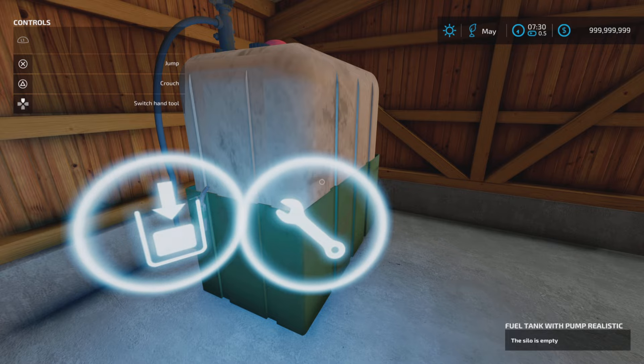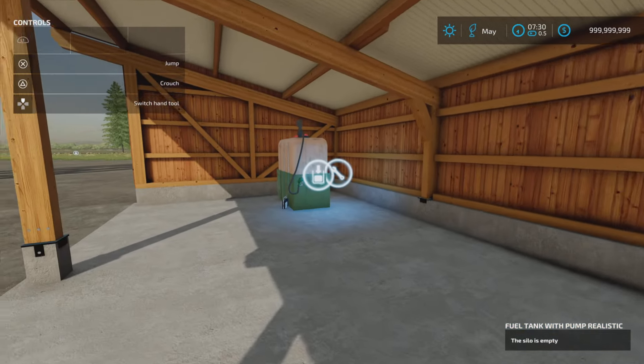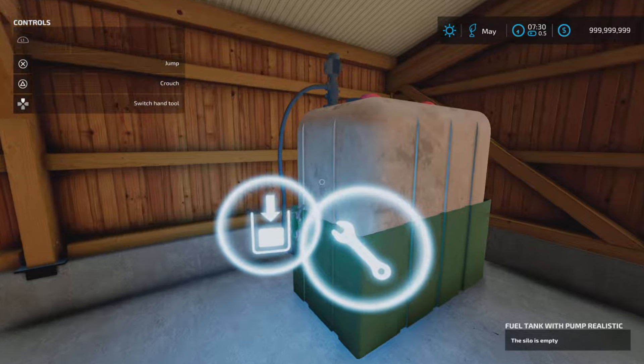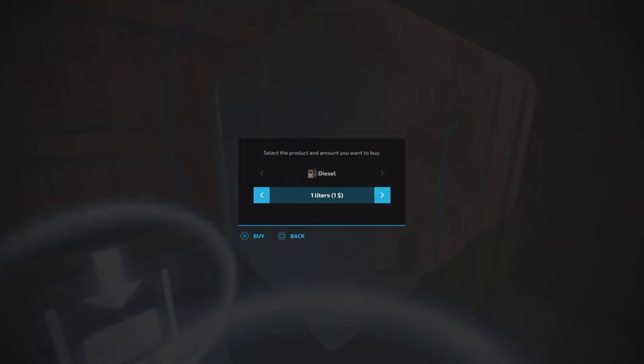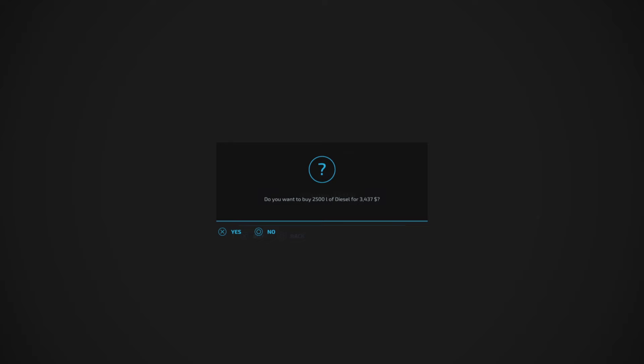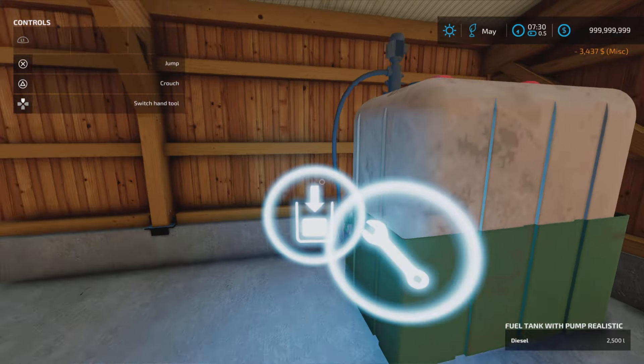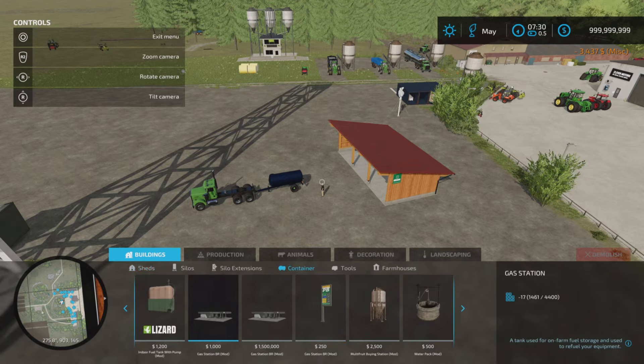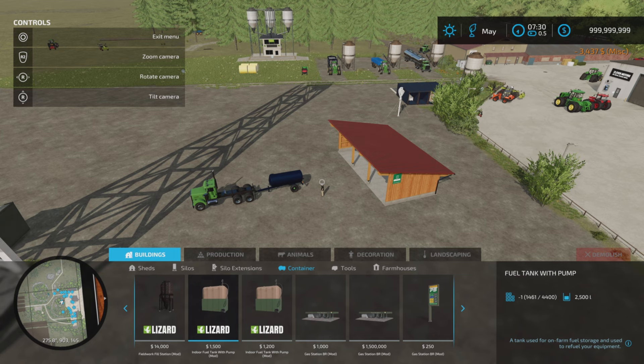For impatient people there's the unrealistic one which does five litres per second — I think that's the unrealistic. This is realistic. That one I've already filled up 2,500 litres. Click on it and you can go in increments up to whatever you want; let's buy a full 2,500. You'll find these under build mode and under container. It's 1,500 for the unrealistic and 1,200 for the realistic. Slot counts on those were three and come down to one for both.